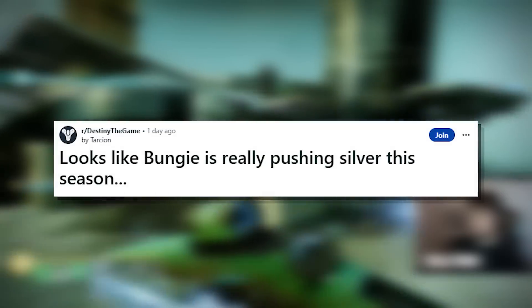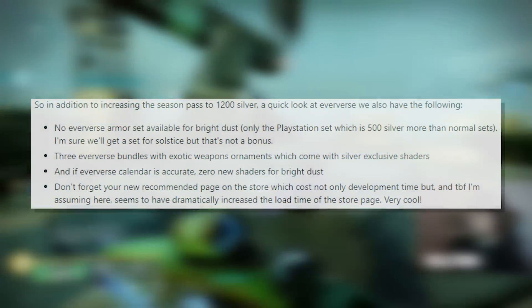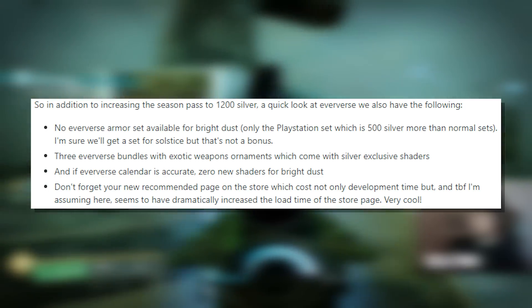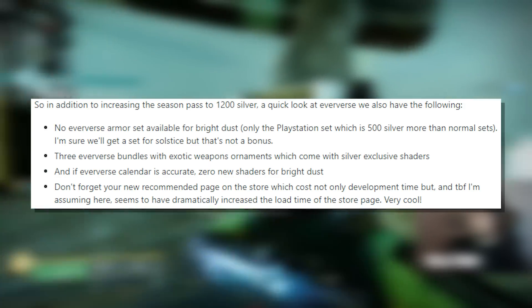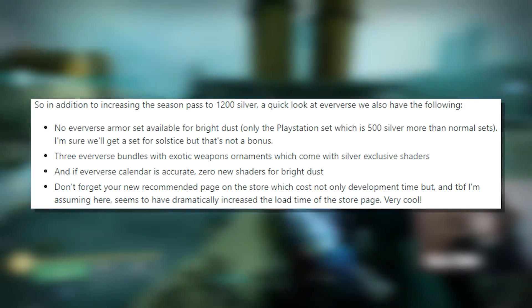The next post reads: looks like Bungie is really pushing silver this season. In addition to increasing the season pass to 1200 silver, a quick look at Eververse shows the following: no Eververse armor set available for Bright Dust — I'm sure we'll get a set for Solstice, but that's not a bonus. Three Eververse bundles with exotic weapon ornaments that come with silver-exclusive shaders. And if the Eververse calendar is accurate, zero new shaders for Bright Dust. That's pretty crazy.